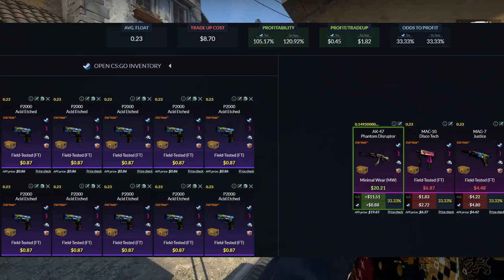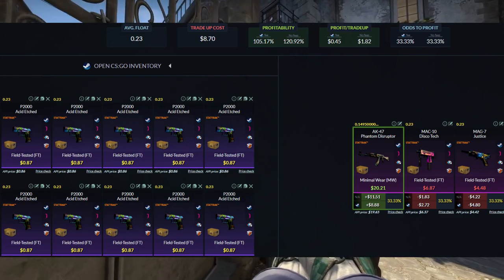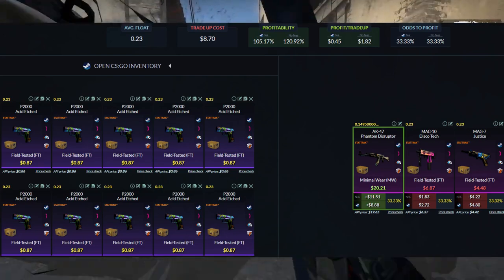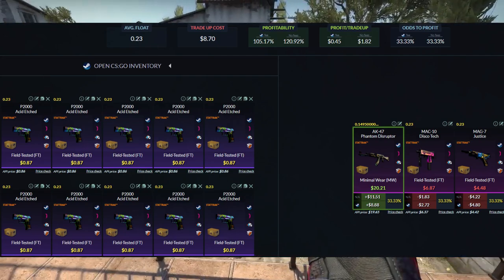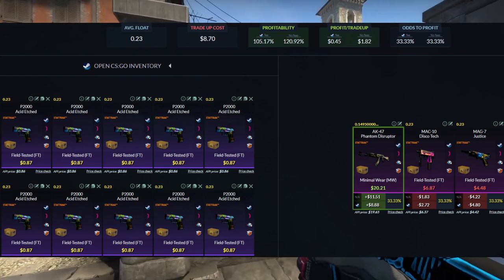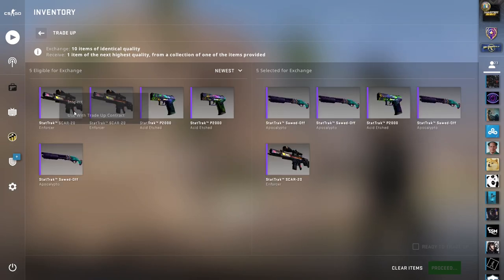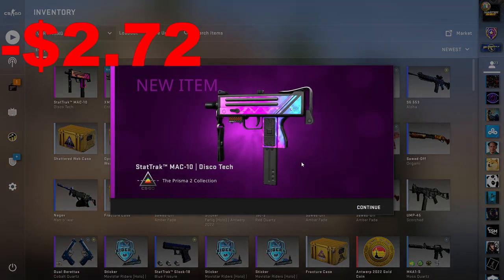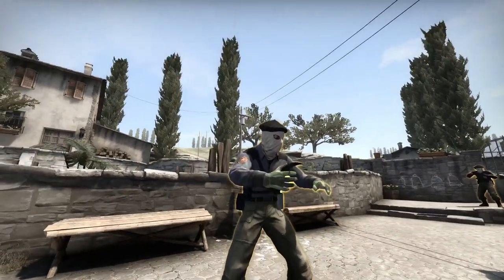With the SCAR-20 Enforcer I'm able to pick it up for 84 cents on average because there are just a couple of buy orders ahead of me, but with the P2000 at 84 cents there are far more buy orders to compete with. This is very important in videos like this where your average float needs to be 0.23 — which is achievable on all three skins. I personally ran this trade-up for quite a while and made decent profit, but you need volume because the outcomes are mixed: around nine dollars on the AK, but the Discotheque is only around three dollars, and if you hit the MAG-7 Justice it's almost a five dollar loss on a nine dollar contract. We went ahead and did it — we got the Discotheque. Not what I wanted, but it's better than the Justice.